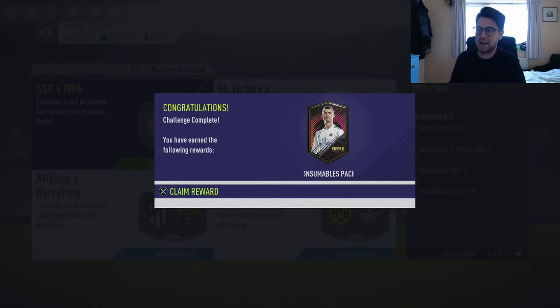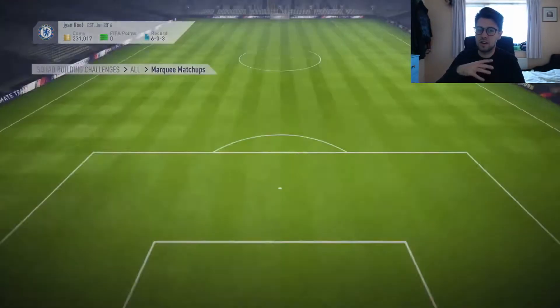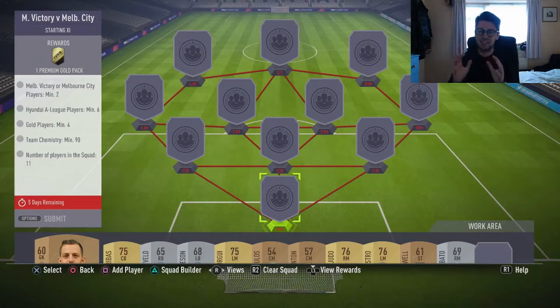There you go - one rare consumables pack. The second one is going to be Melbourne Victory against Melbourne City. With the last one, literally everyone was cheap; probably the most expensive player was the goalkeeper which was a thousand coins, but apart from that it was so easy. So with this one, Melbourne Victory against Melbourne City, you will need...